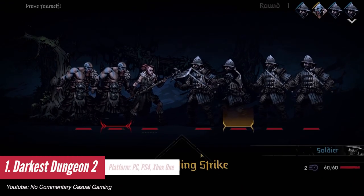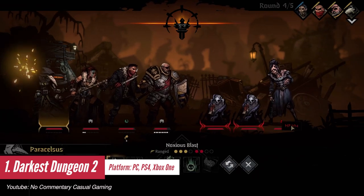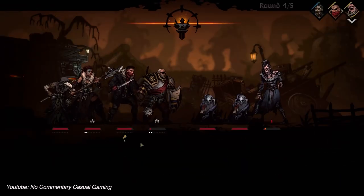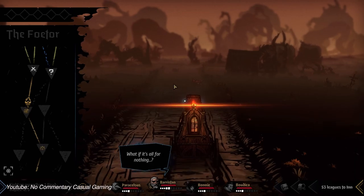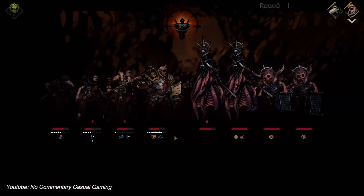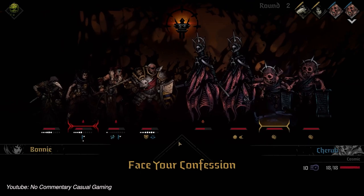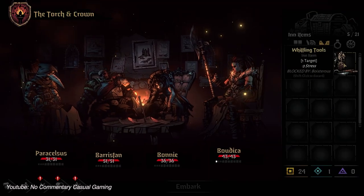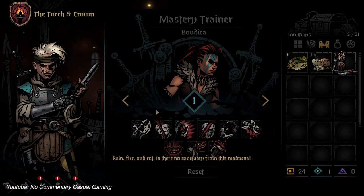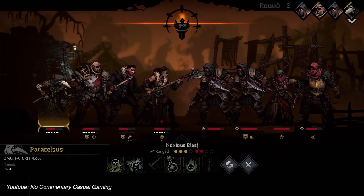Darkest Dungeon is without a doubt one of the best roguelite games of all time, and Red Hook Studios trying to elevate that experience with its sequel is certainly not easy. First of all, the improved graphics and animation are extremely satisfying to look at, and the soundtrack and sound design also perfectly match the atmosphere. There are also new mechanics that make the game feel fresh and have more depth. However, the stress system is a bit more overwhelming to handle, especially in the beginning. The newly introduced character interaction mechanic also needs some balancing and tweaks. Despite all of that, the game is heading in a very good direction, and I would say Darkest Dungeon 2 has the potential to repeat the same success, if not better.